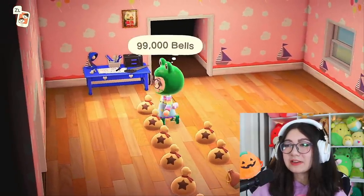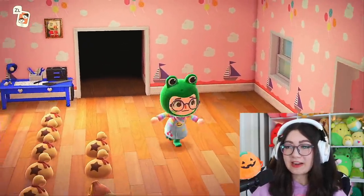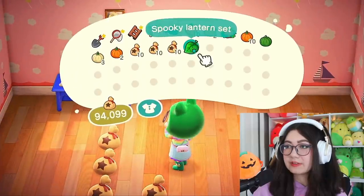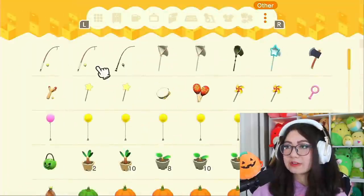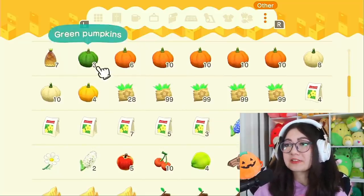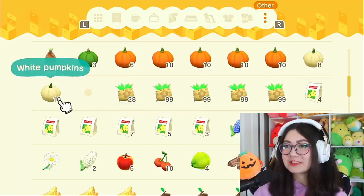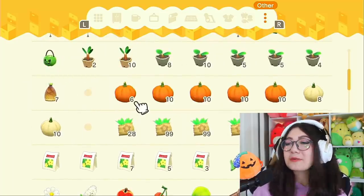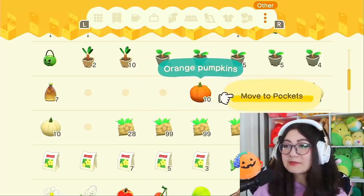Look at this — I cleaned up my house a little bit. I got rid of most of the DIYs. I still have a lot on the island but they're out of my house at least. Okay let me dump these bells on the floor and let's see what we're working with in our storage. I have a lot of orange pumpkins so I feel like we're good there. I have like no yellow pumpkins, which kind of sucks, and literally no green pumpkins, but we'll just stick with orange — stick with the classic.